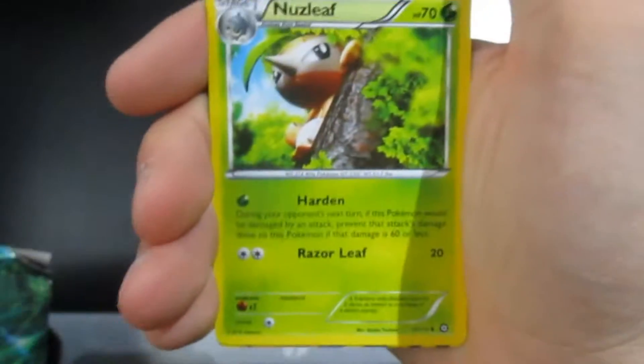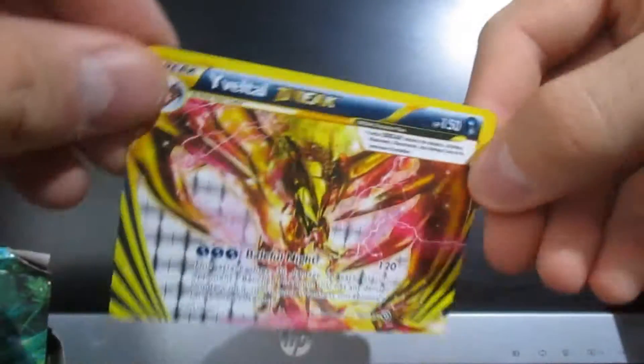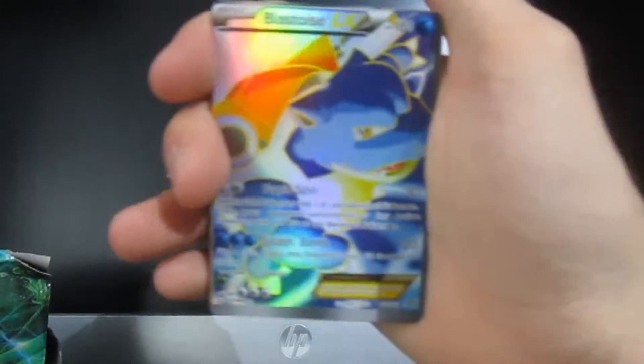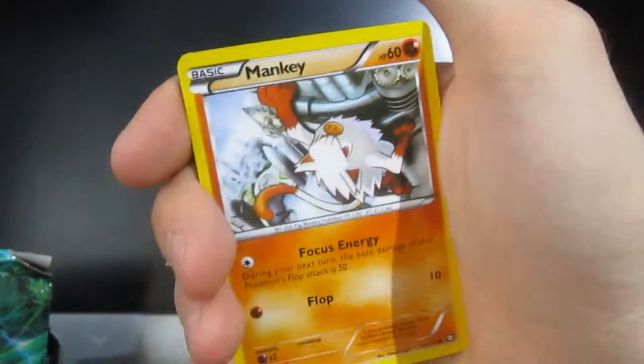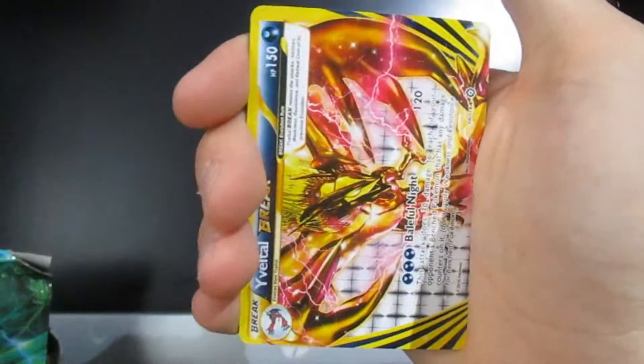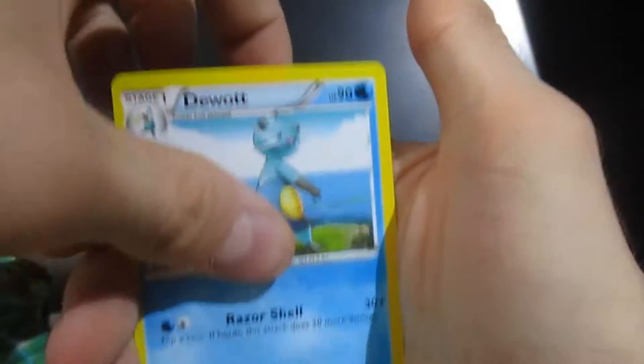There's a BREAK card here — sorry, it wasn't an EX. It seems to be the same BREAK card throughout this whole entire box; I haven't pulled any other BREAK card yet. Very odd. Fake Blastoise EX — not bad, haven't got that fake one just yet, so that's pretty cool. Another BREAK card, the exact same one again, which is a little bit weird.